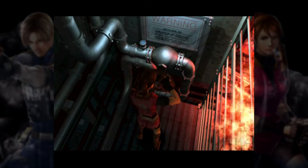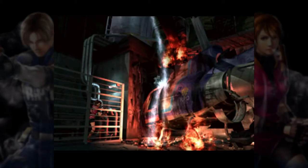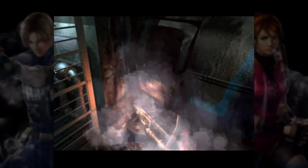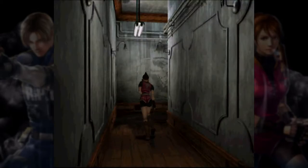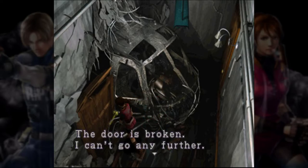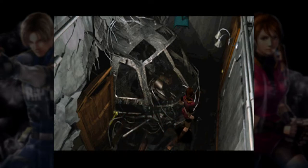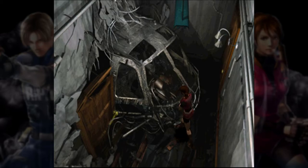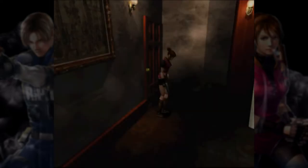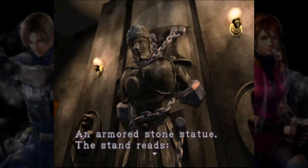Let the fire out. The helicopter — the door is broken, I can't go any further. There's no choice but to take out the wall. Where did that come from? An armored stone statue. It reads: 'Tyranus — the brave revives with two lights.'